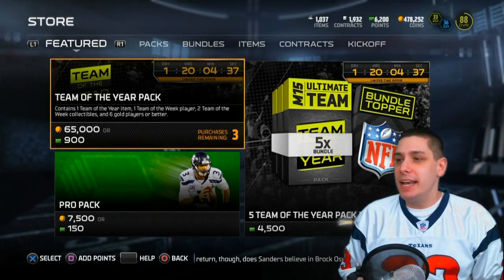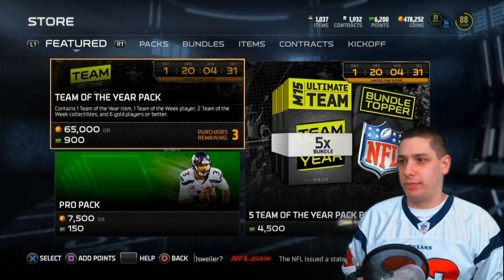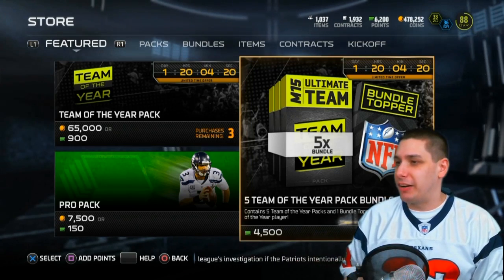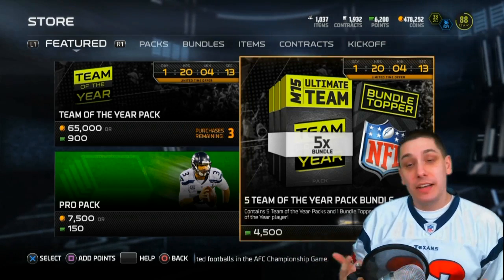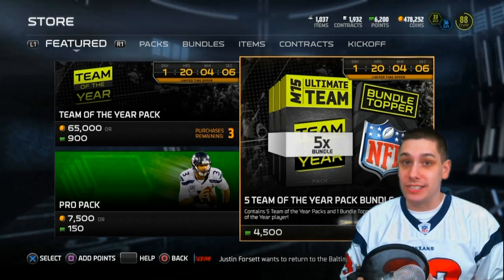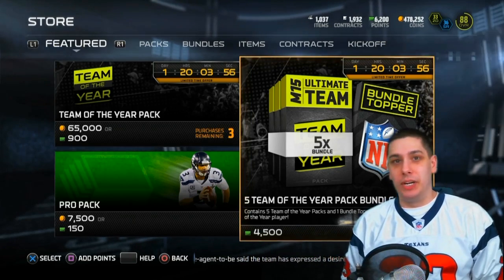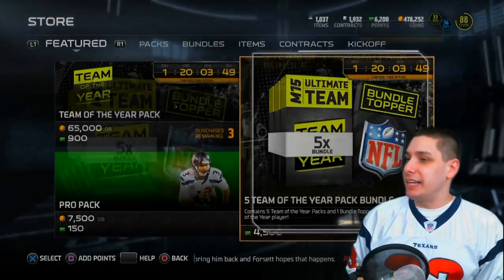I don't think I've seen anybody pull any of the legends yet, but I still think they're possible in this pack. I really like the look of these team of the year packs - just text on a plain background, but that color really stands out. The five team of the year pack bundle contains five packs plus one bundle topper that guarantees one team of the year player, and all of those players are going for over 50,000 coins right now.